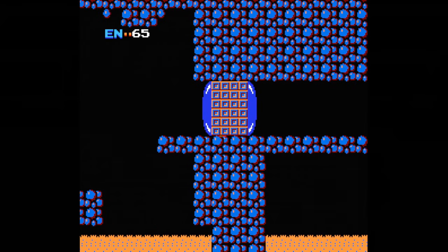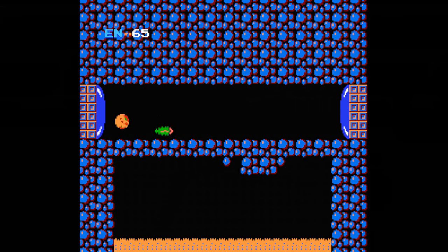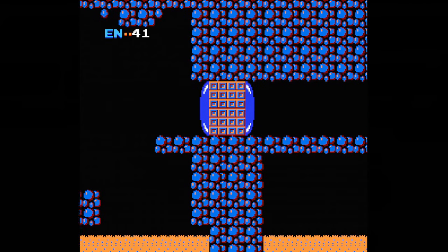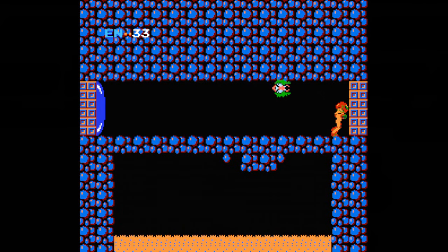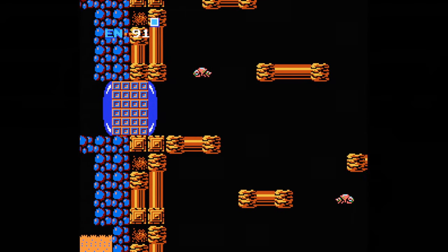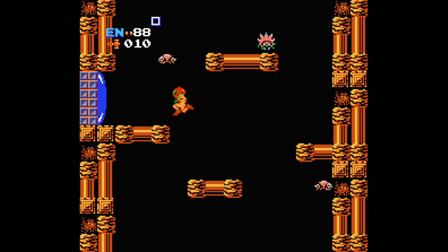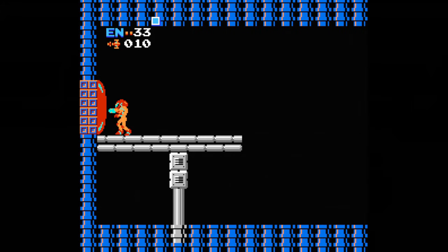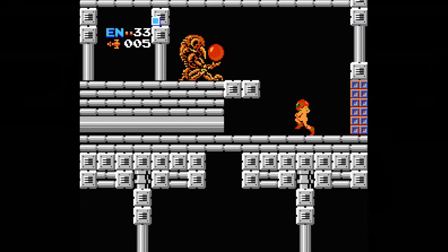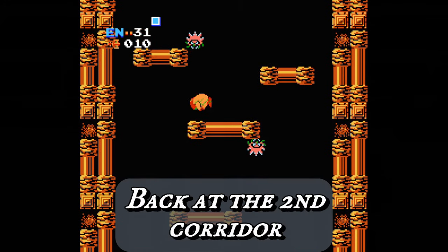Head through this room and the next door, where a Waver will be hanging out — shoot it or roll past. Continue through the next room into another segway room with a Waver, and the room after that leads to your first energy tank. Continue right through the next door to the third vertical corridor, head up the platforms, and take the first door on the left. At the end, you'll find another red locked door, so refill your missiles and shoot it down. Behind it is a statue giving you the Bomb power-up, which lets you drop bombs in ball mode.